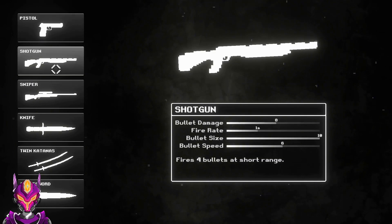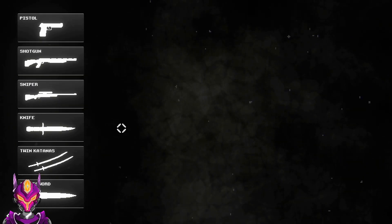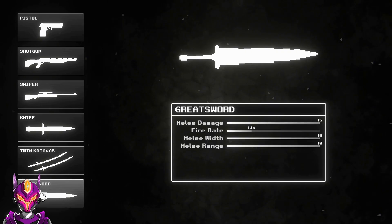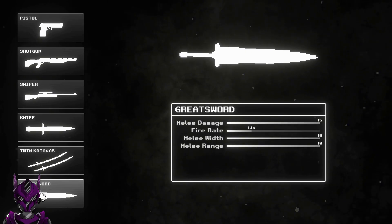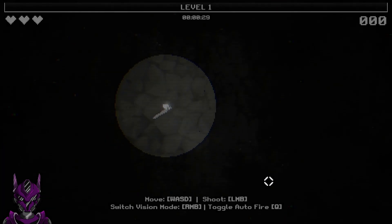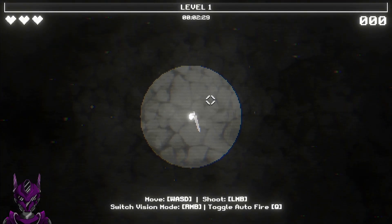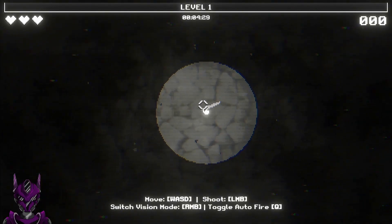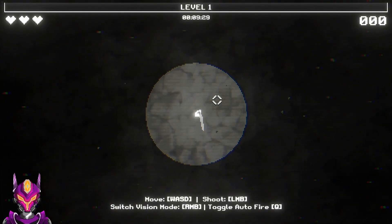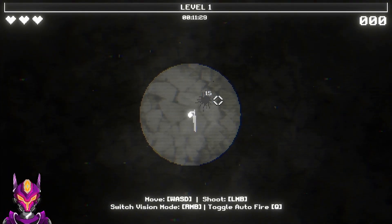Right now we have six weapons to choose from. We're going to do a run with each, and I'm going to make things harder for myself - we're going to start with the great sword. As you can see, this is our radius of light. Enemies will not be visible unless they're in there.